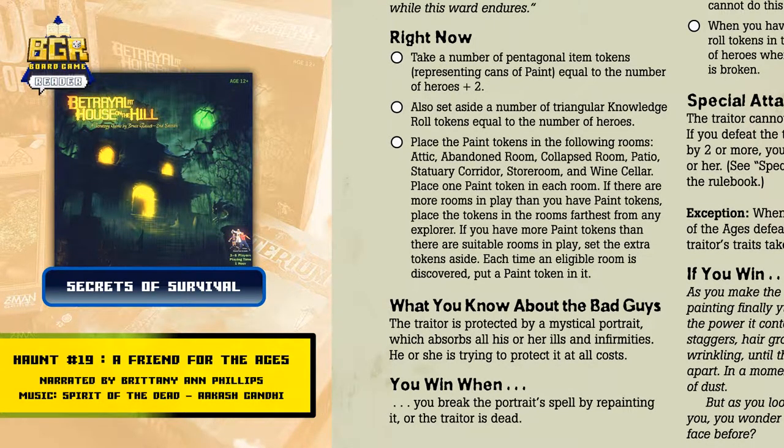If there are more rooms in play than you have paint tokens, place the tokens in the rooms farthest from any explorer. If you have more paint tokens than there are suitable rooms in play, set the extra tokens aside. Each time an eligible room is discovered, put a paint token in it.